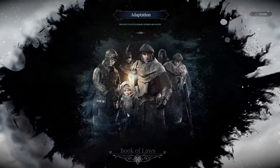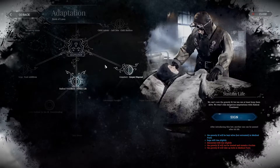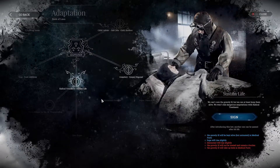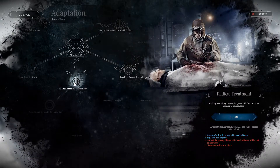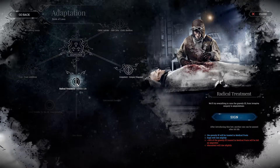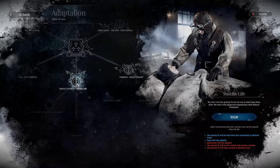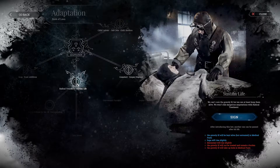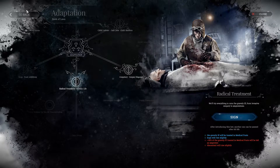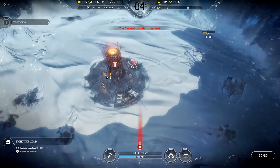We have a book of laws — look at this! Find ways to battle the hunger. Radical Treatment means we'll try everything to cure the gravely ill, from invasive surgery to amputations. Sustained Life means we can't cure the gravely ill but can at least keep them alive. The gravely ill will be treated in medical posts — hope will rise slightly, discontent will rise slightly. I don't have to make this decision right now. We're not going to bother — we're just trying to get set up at this point.